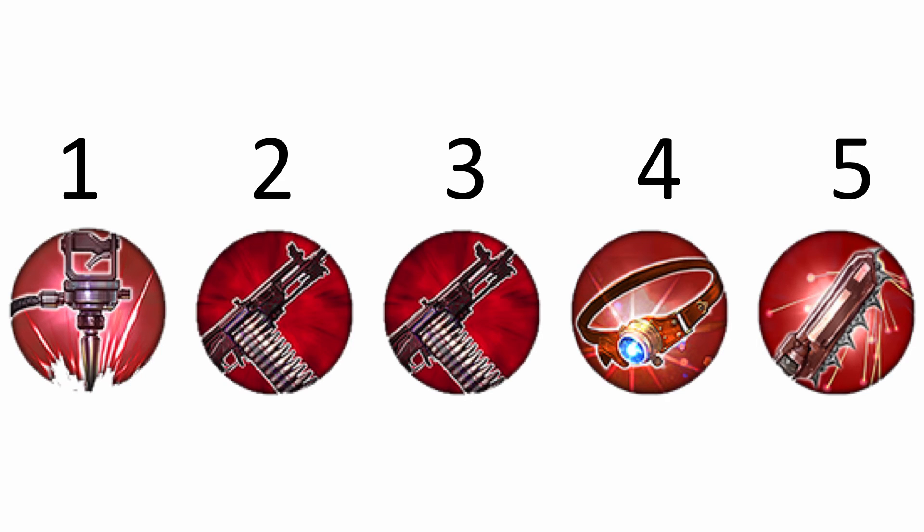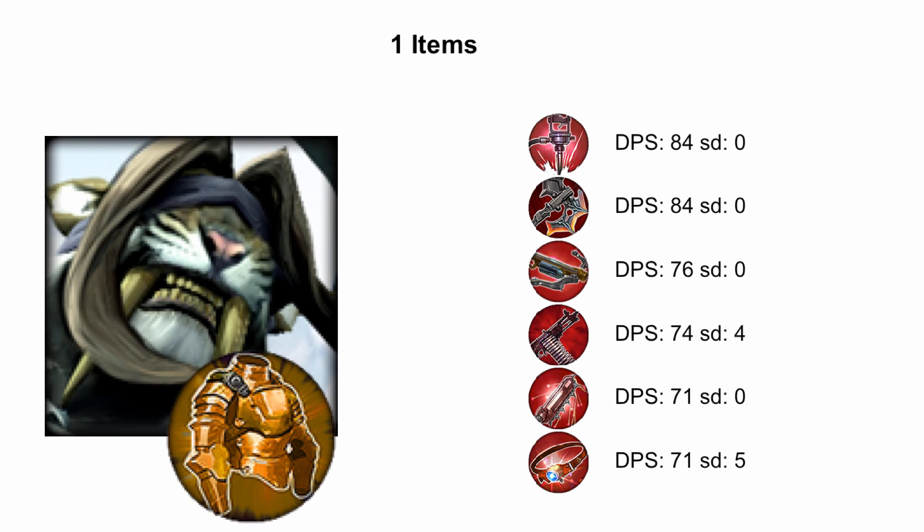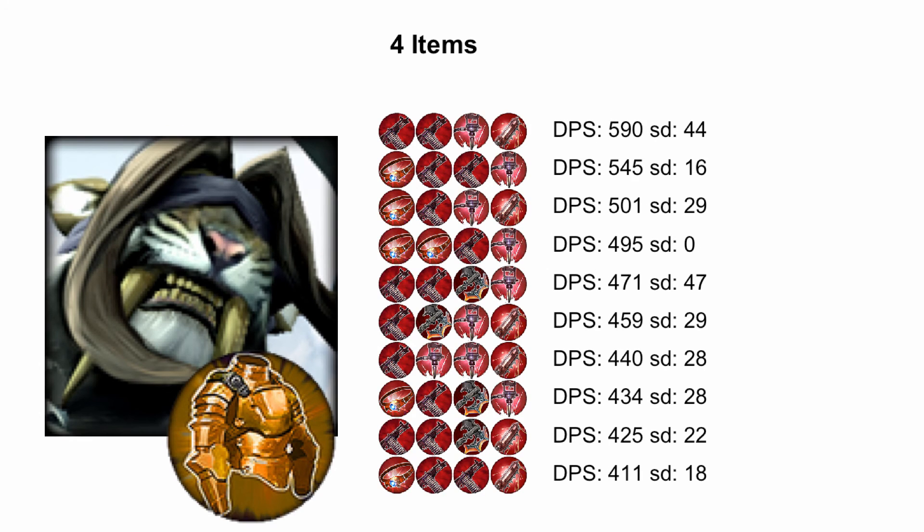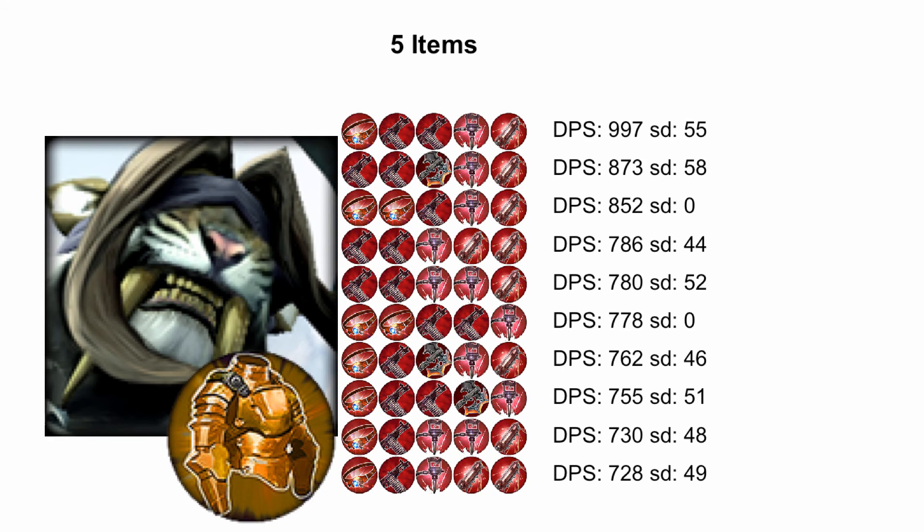All those simulations were run against an enemy with no armor other than the base armor every hero has. So now let's consider the opposite extreme — what if the target has a Metal Jacket? Our weapon power damage per second obviously drops, but let's see the results for one item, two items, three items, four items, and five items. What's fascinating is that while some of the non-top builds have changed, the top build is the same. How convenient!